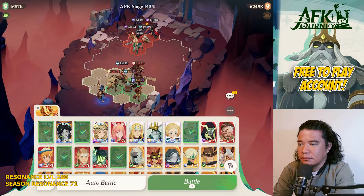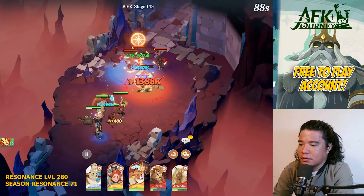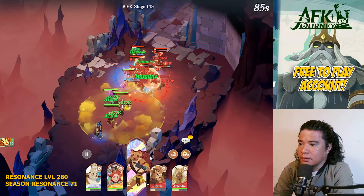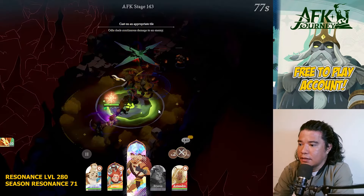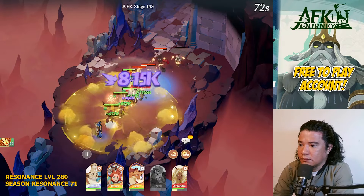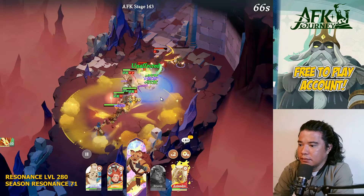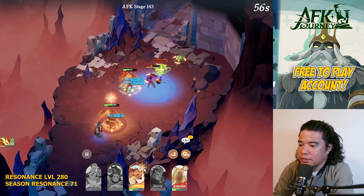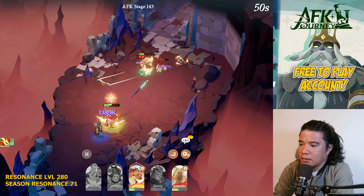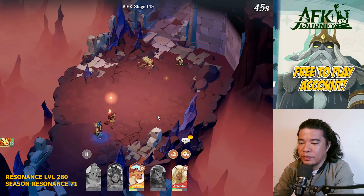For stage 143, this would be the best setup. Let's aim Sesha at the back first, then after Sesha we aim Mirael, then that mage — and set Audi to auto battle. We got stunned but we made it — that clears AFK stage 143.